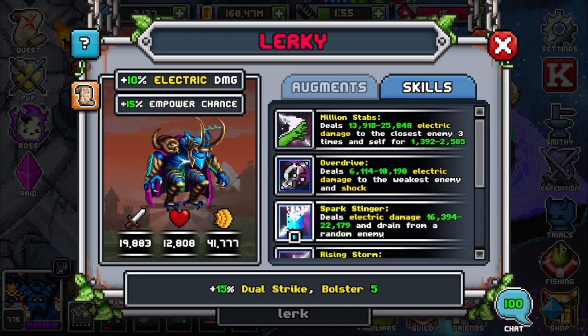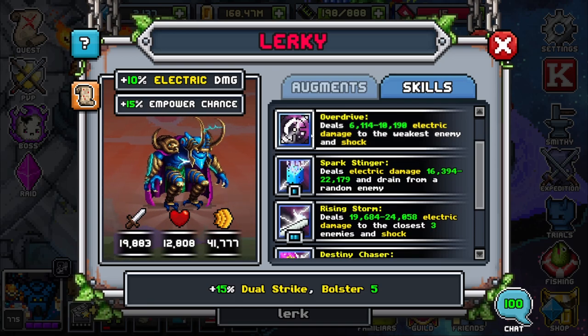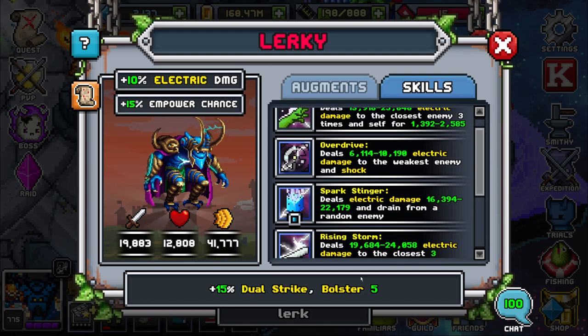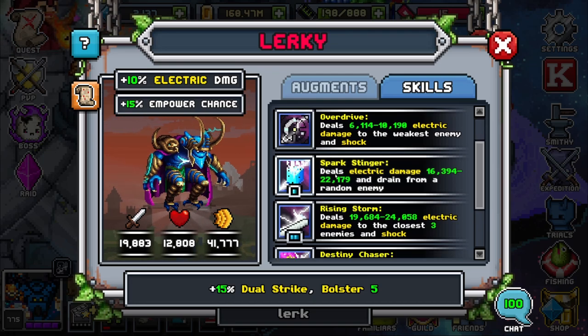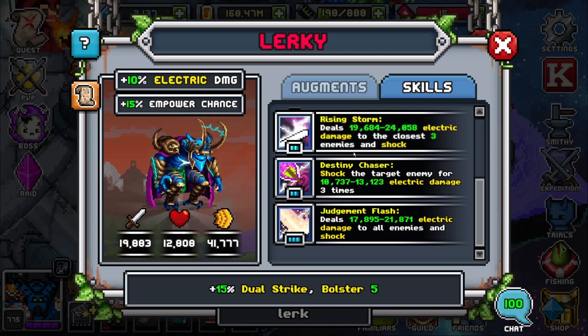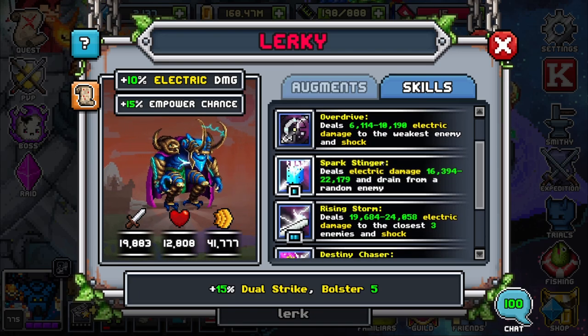If you want my opinion on what you should use the most: you're only going to use skill one if you want to destroy something in the front and they don't have too many crazy augments affecting your tank. You're mainly going to want to revolve around your two and your four, and use your five and six if you want to just move on quick. Avoid your three unless you really need that health. In my opinion, two, four, five, and six are your main abilities — anything with shock is the way to go.